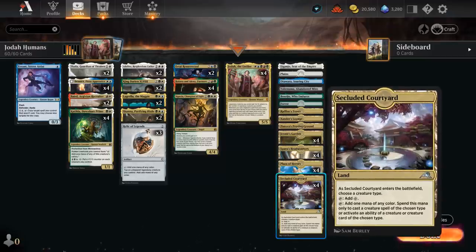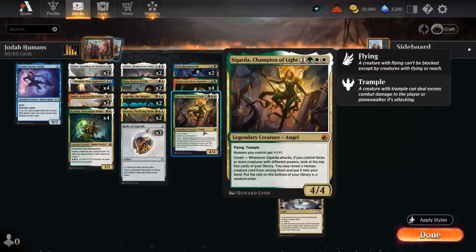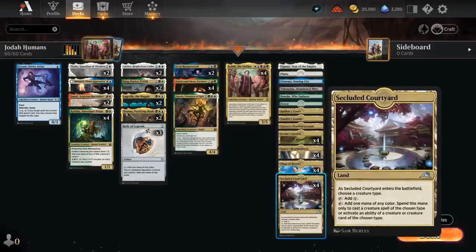Secluded Courtyard will be naming human, since all the creatures in our deck are human except for the one Sigarda, Champion of Light, which still has great synergy with humans, giving them +1/+1. And with Coven, if Sigarda gets to attack, she can also find additional humans to provide a bit of card advantage. So I think it's still worth it to include one Sigarda, even though it can be a bit challenging to cast if we have multiple copies of Courtyard out naming human, as she is an angel.